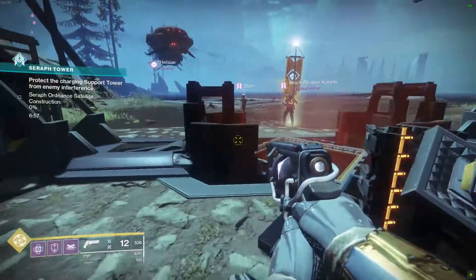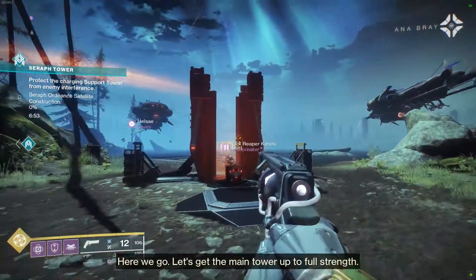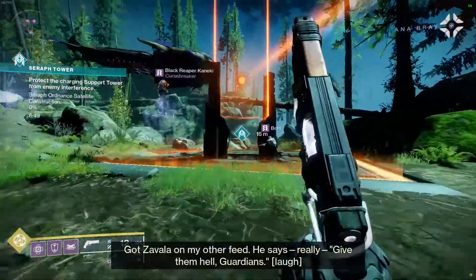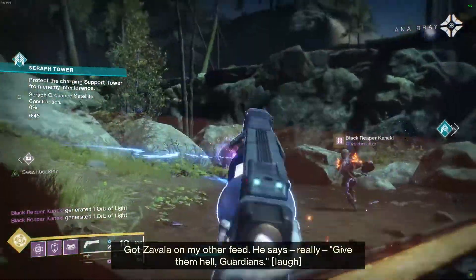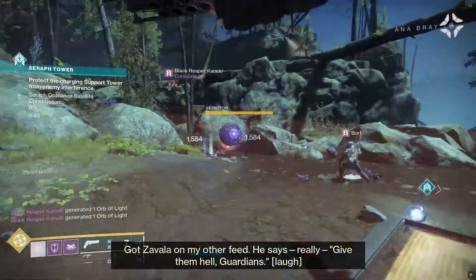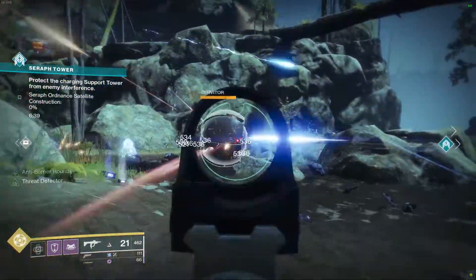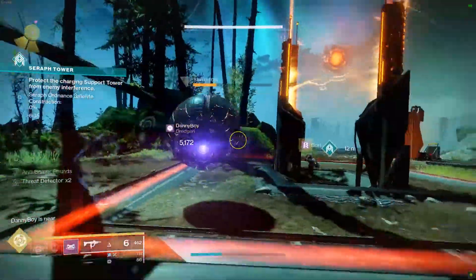For the Seraph Tower activities, you'll be required to travel to EDZ, Io, or the Moon to start the activity. You must protect and power up the towers by throwing energy cores at the glowing core between the towers. Once the glowing core reaches the center, you move over to the next tower and rinse and repeat. This feels just like Forges, but with more of a protection aspect.